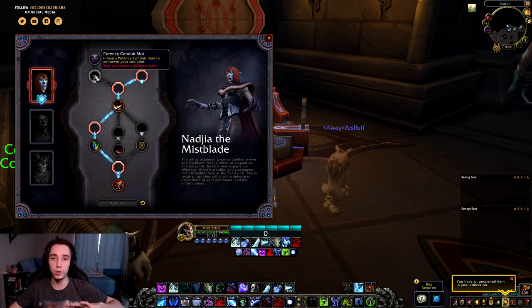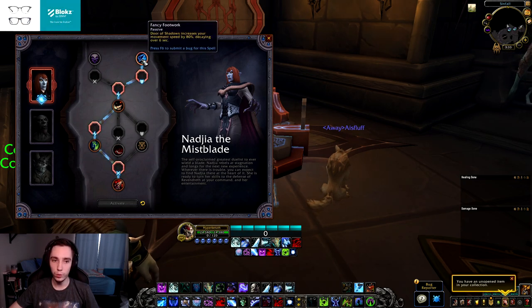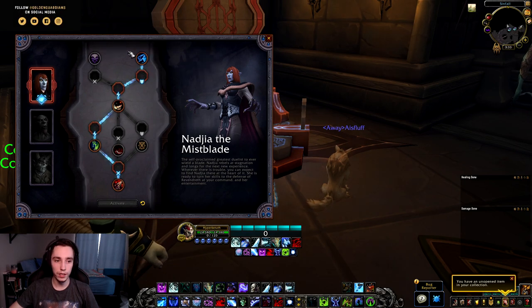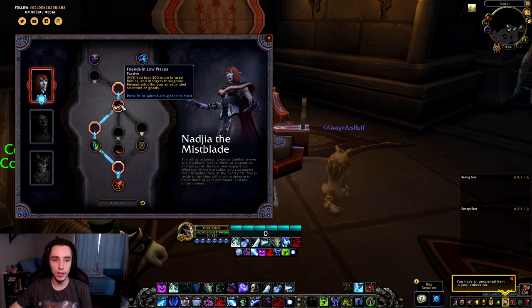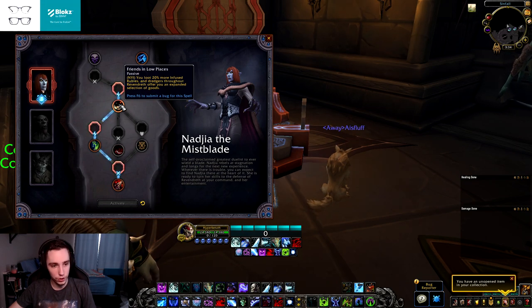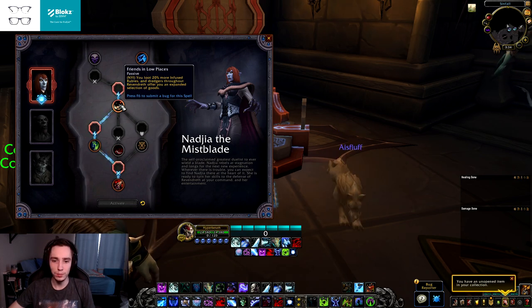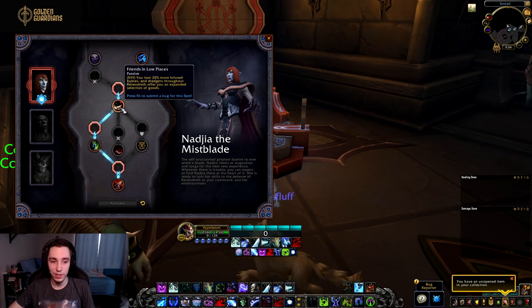The second talent is Fanciful Work — Door of Shadows increases your movement speed by 80%, decaying over six seconds. It's essentially a sprint, even better than Heroic Leap for raw speed, but the downside is it leads into an endurance conduit rather than a potency one. Then there's Friends in Low Places — you loot 20% more infused rubies and get an expanded selection of goods. This is mostly an RP/cosmetic talent with no real combat impact.